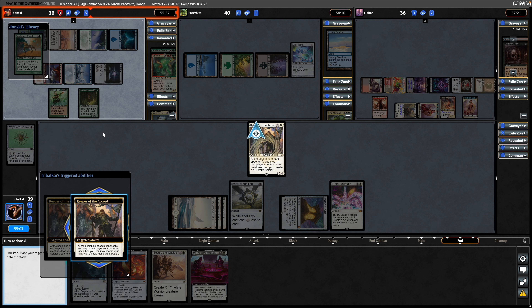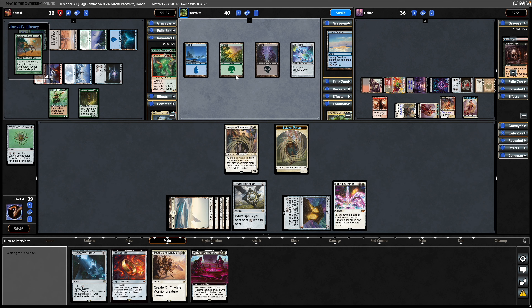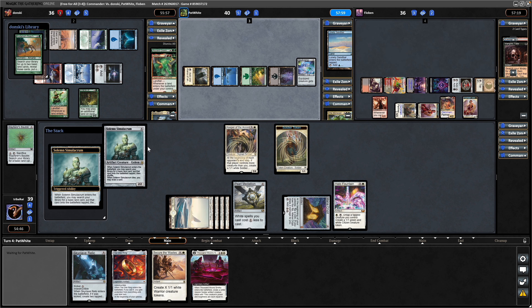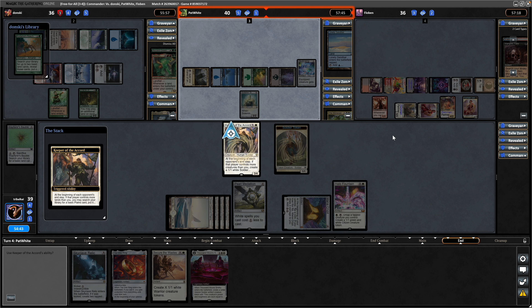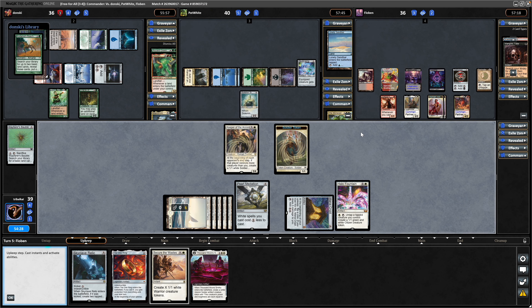Also has more creatures, so we get a Soldier Token as well for chump blocking. The Mimeoplasm ramping with lands means we'll be able to get another one into play. There's Solem Simulacrum — by the end of the turn we'll get another one. Don't expect land ramp from the Mardu player but never know, might play a Solem of his own. Keeper of the Accord doing some work for us here, keeping us in it on mana — it'll never ramp you but it will catch you up.